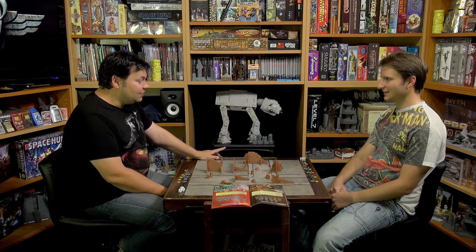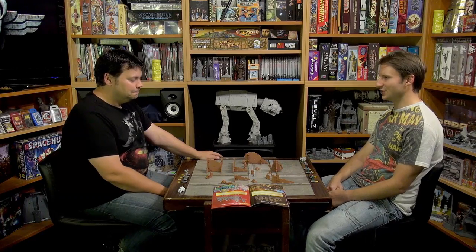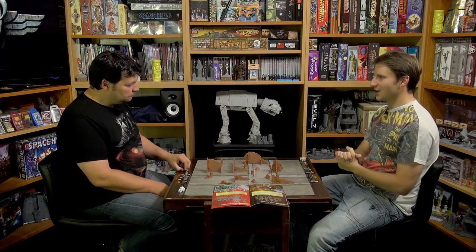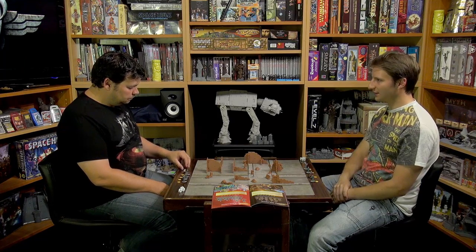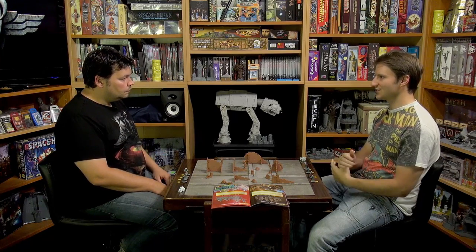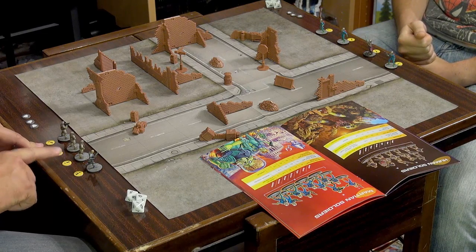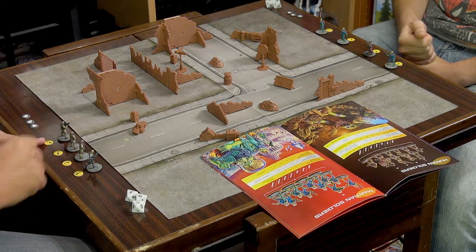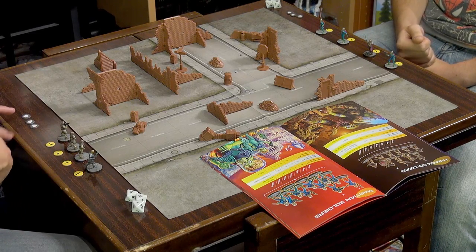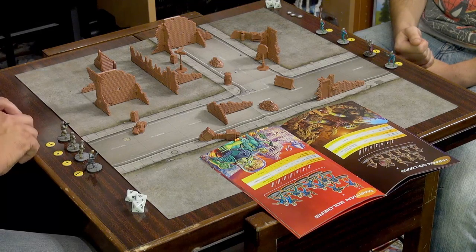Let's get stuck in. In this scenario, Martians go first. Each guy can take two actions per turn. You'll see on the table behind our miniatures these little yellow tokens — they are activation tokens. When a miniature finishes his activation, you put that token down beside him. We also have three shield tokens — heroic tokens — that are spent by our heroes.